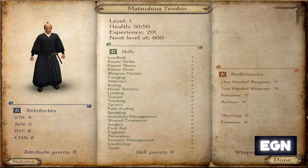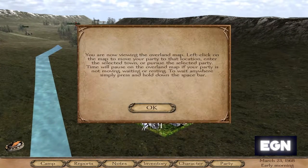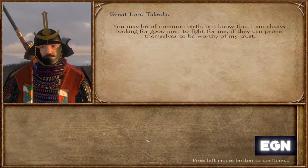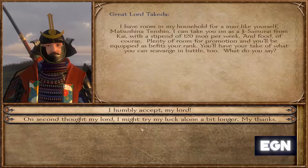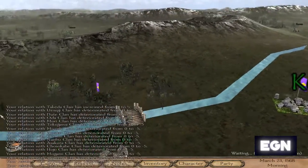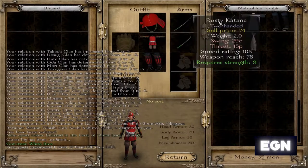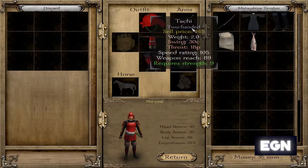Hi, it's Tharald here. Today we are starting a new let's play series where we're going to be playing Mount and Blade, but this time we are doing the Gecko Kujo mod — basically the Sengoku Jidai era samurai mod. I'm just starting out and I'm going to be aiming to become a vassal of the Takeda family, so I'm here becoming a samurai retainer for Lord Takeda.